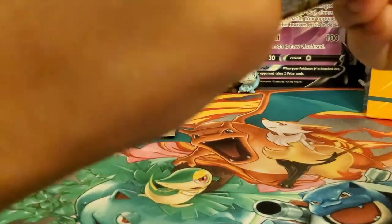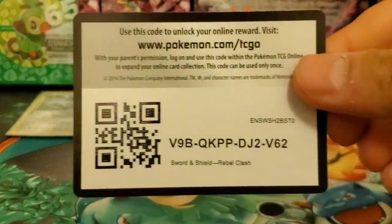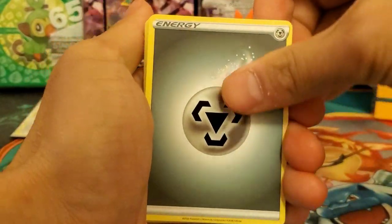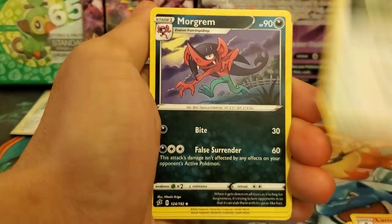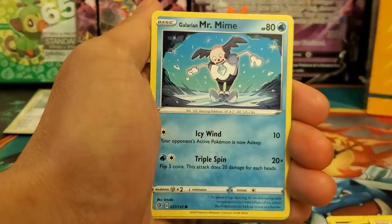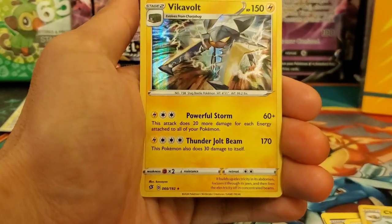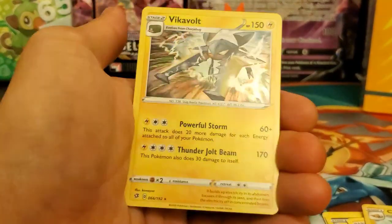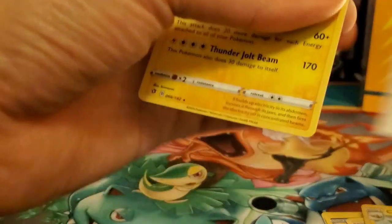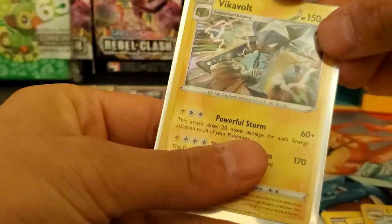Yesterday we were pulling heat out of these, so hopefully we can pull something. If not, hopefully the Elite Trainer Box will redeem itself from the previous ETB. Metal Energy, Lampent, Hawlucha, Morgrem, Timid Wallaby, Glarian Corsola, Toxel, Glarian Mr. Mime, Charjabug reverse holo — and the final card is a Vikavolt holo card! Not too shabby, that's really cool. We needed that — another holo! We're pulling holos left and right.